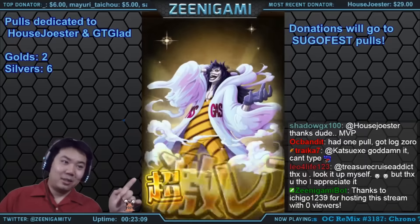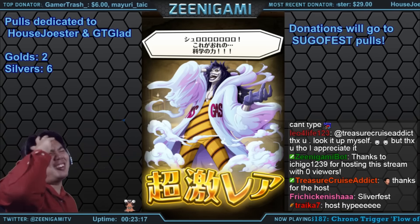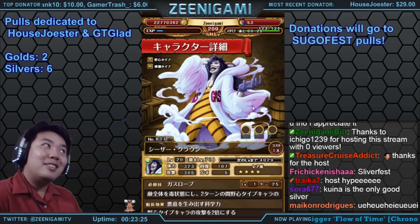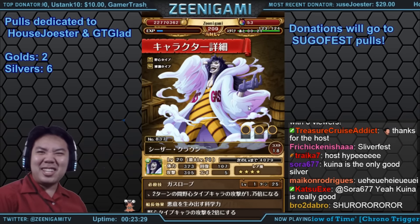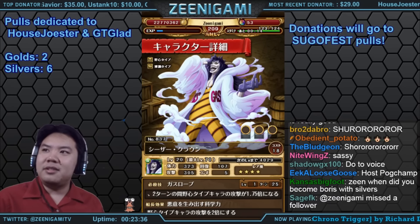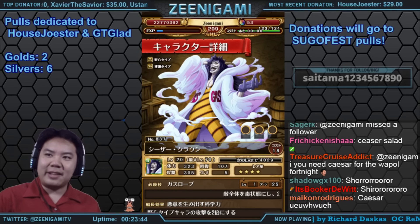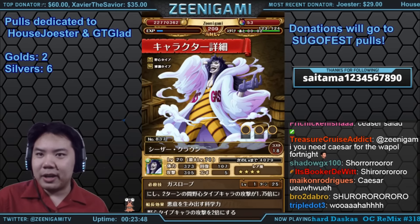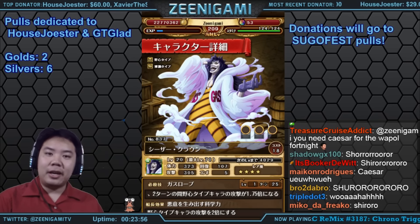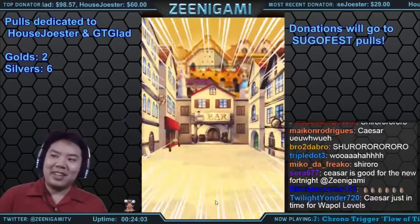Oh hello Caesar! Caesar is a DEX character. Caesar Salad is 2.5 times attack to Ambition characters, which is fun because Waple Island is an Ambition captain. His special poisons all enemies and boosts Ambition character attack by 1.75 for two turns. Oh man, that's just so nice for Ambition.